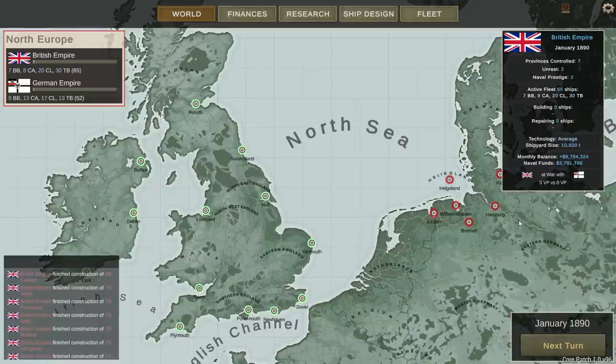Hello everybody, it's the Historical Gamer once again, and today we're returning to Ultimate Admiral Dreadnought, an upcoming game that allows you to manage fleets in various navies, build ships, design ships, and fight ships in 3D battles.